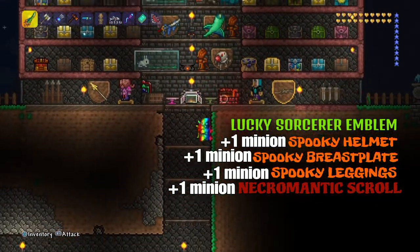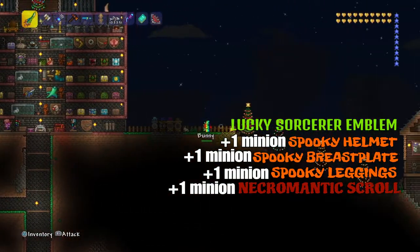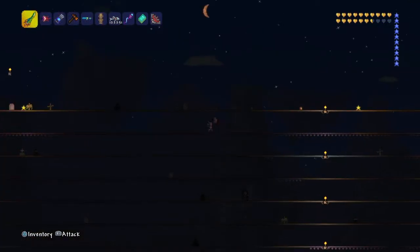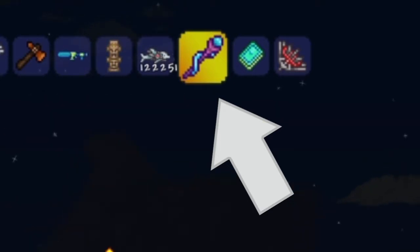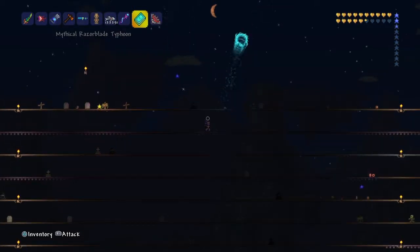I will show you guys me fighting against the Eye of Cthulhu to show you how good it does against the actual bosses. For this, I'm going to be using the Keen Tempest Staff. It summons Sharknadoes and it's really powerful against enemies — it does a lot of summoning damage.